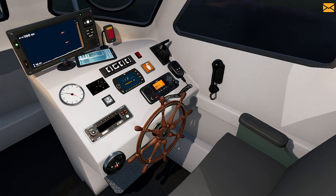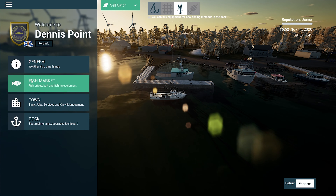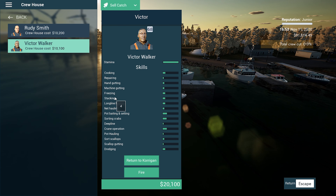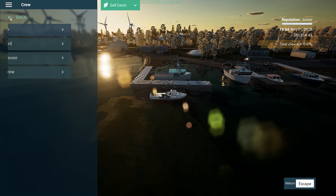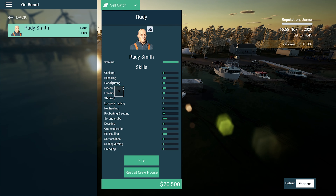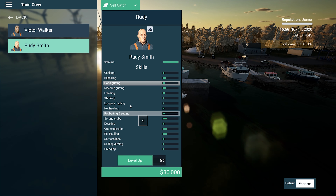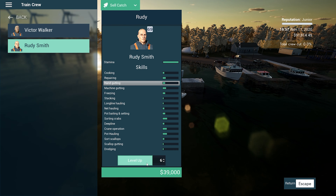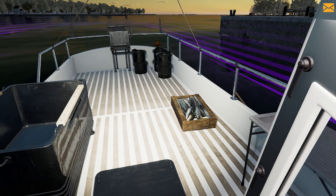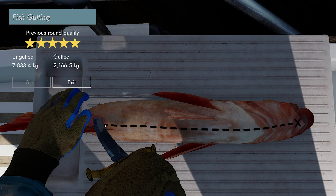Why are we still moving? Let's go dock at Dennis Point. Let's look at our crew members — where's our hand gutting? Rudy can come back on board. Train crew — Rudy hand gutting — 184 thousand to get him right up there. Get him to level 10, that's six levels for 39 thousand. I think that's what we should probably do. Hand gutting myself now. It's going to take ages.